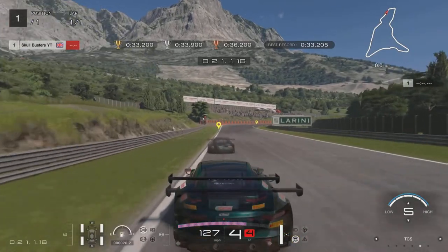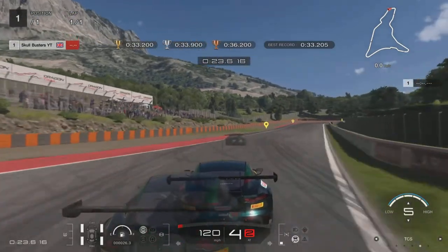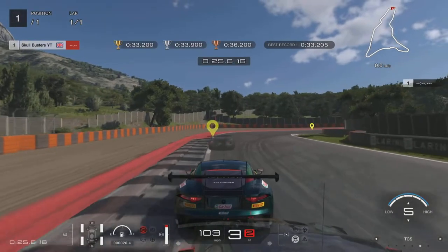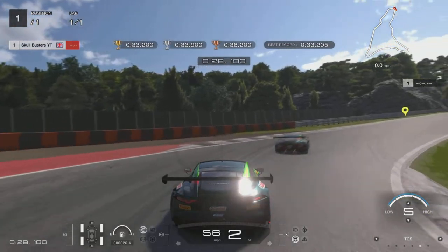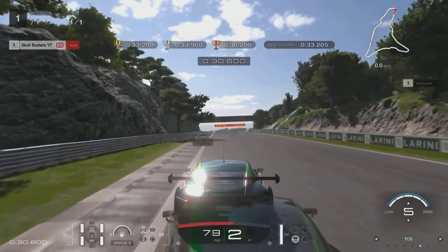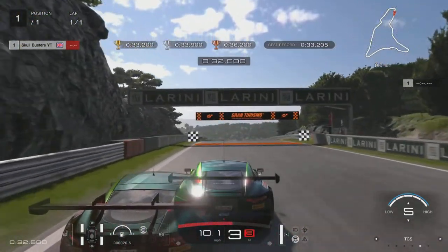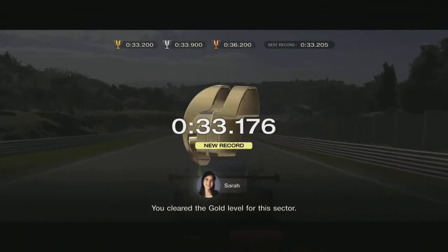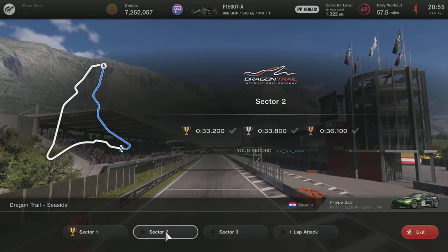It's flat out all the way through here and you're waiting for this point — lift off the accelerator, do not brake, let it roll into it. I hug this curb, brake into it and try to come as tight as you can through there. I missed the apex there but it doesn't matter, we still got gold. Just make sure you get a better exit than I did, but yeah, it's still a gold. That's sector one done.